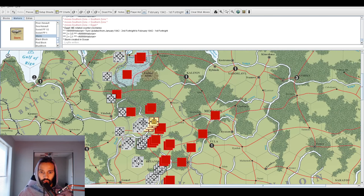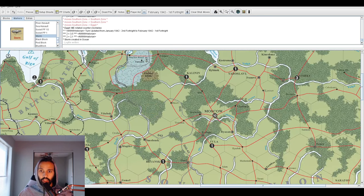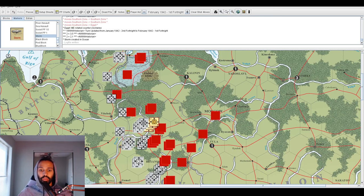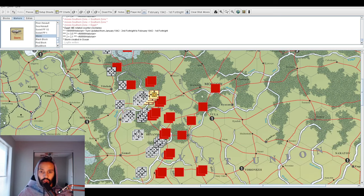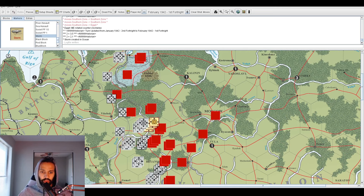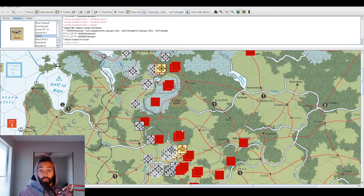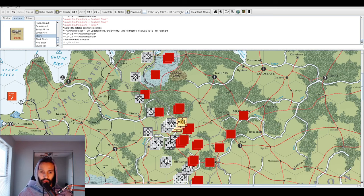Historically, the German army was all the way as far as Rzhev and Vyazma and even pushing on Mozhaisk, a small town on the western approaches to Moscow, and also making a push towards Kaluga and Tula. The events leading up to the Soviet winter counter-offensive at Moscow were occurring much closer to Moscow. This time around, the counter-offensive is actually still taking place around Smolensk — the German army never even took Smolensk, while historically I believe they took it by August 1941. The Battle of Smolensk was a very long battle — according to David Glantz, a great historian, it was roughly a two-and-a-half-month battle starting in early July and ending around September 1941.